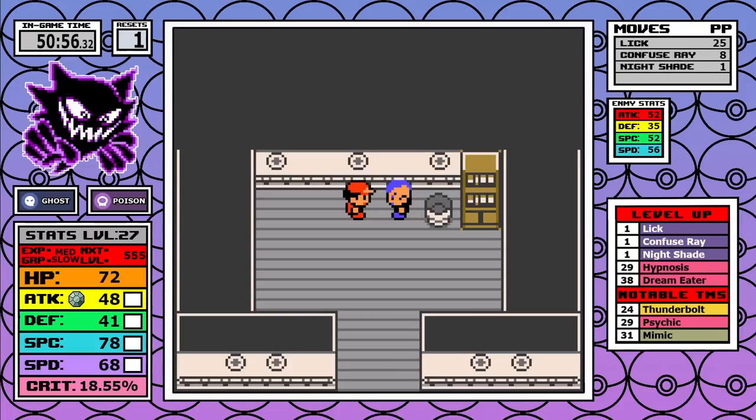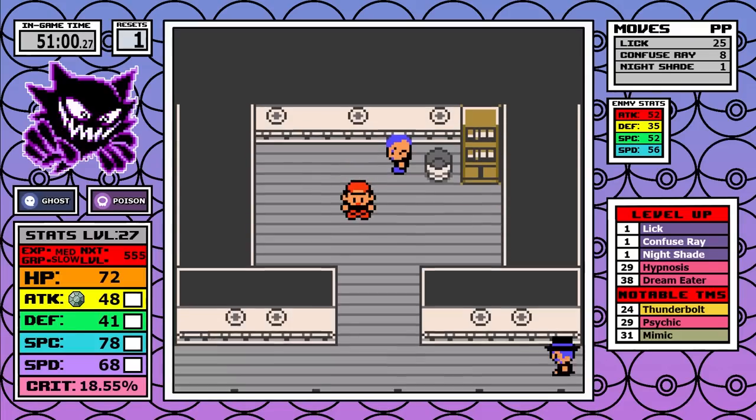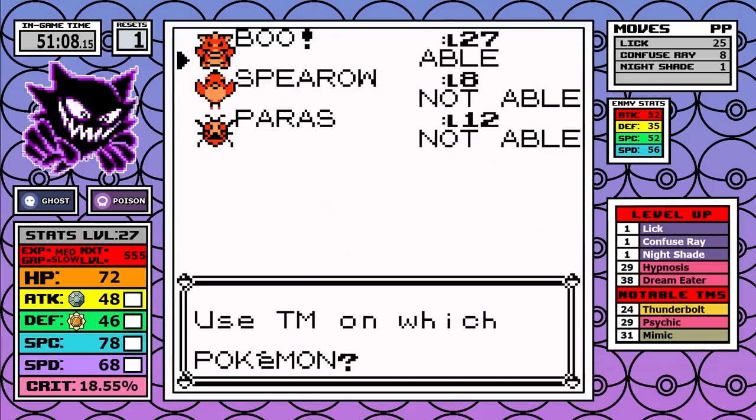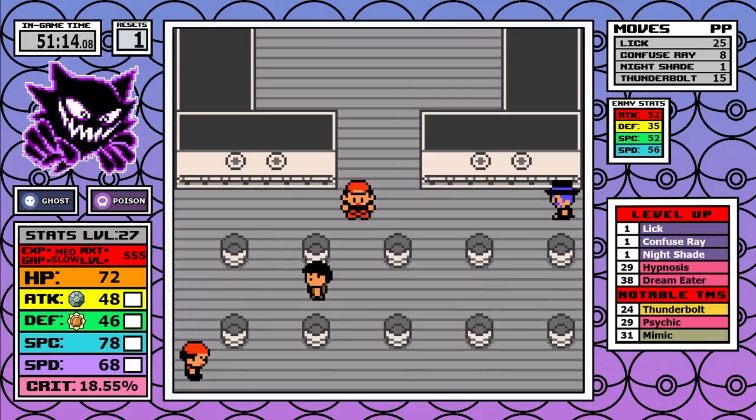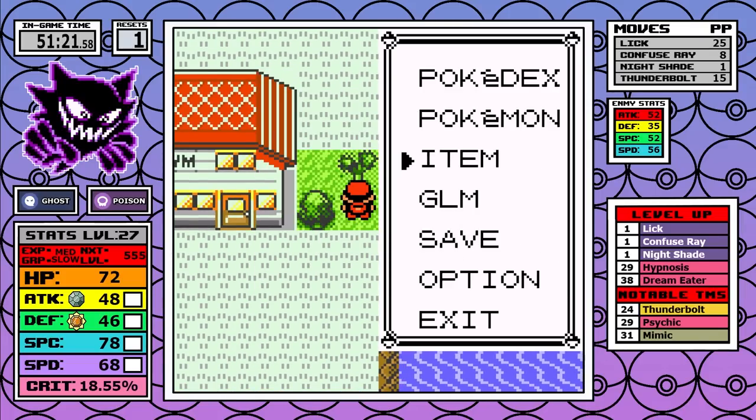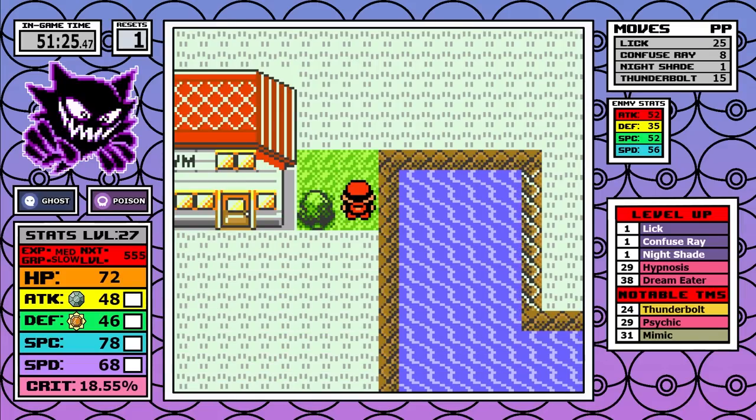Getting Thunderbolt here is key. Since we are getting up in levels and our base Special is so high, even when resisted Thunderbolt will likely be a better option over Nightshade in most situations. We've at least reached the end of the segment where the Ghastly line pretty much feels exactly the same.